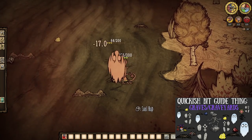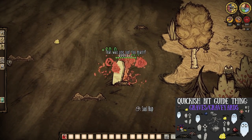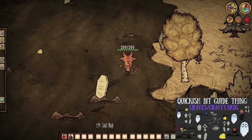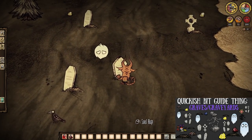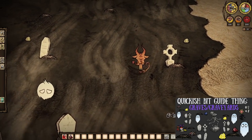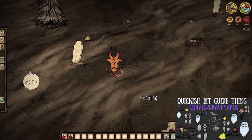Surprisingly, graves make their very first appearance in our gem series here, and give us a 15.35% chance for a red gem per digging. Not bad at all. However, graves are completely non-renewable, so you will be really rolling the dice with these things. Good luck.